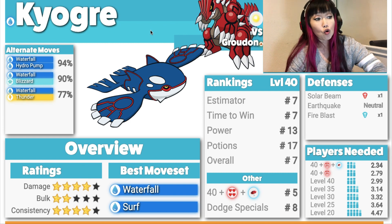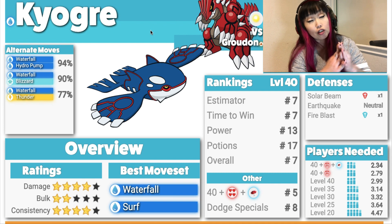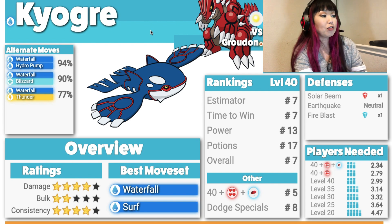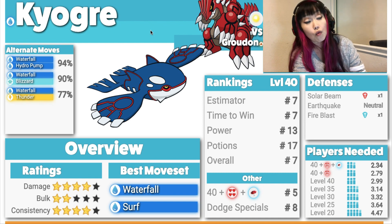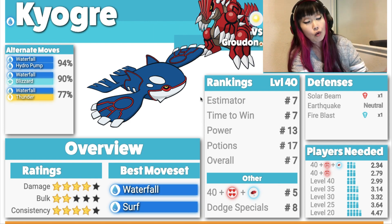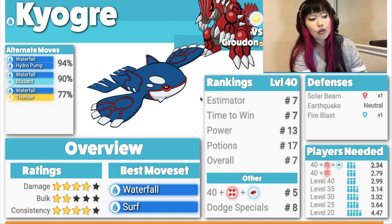Here comes the original whale, Kyogre. I love battling Groudon with Kyogre — it's just like the main series. Damage 4, Bulk 2, Consistency 4. Best moveset is Waterfall and Surf. If you want to run Hydro Pump, it's perfectly fine — about the same performance. Since Surf is a 2-bar charge move, you're less likely to waste energy if you get hit. I'd recommend Surf, but if you want Hydro Pump, just make sure to dodge to squeeze in extra Hydro Pump as well.